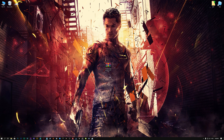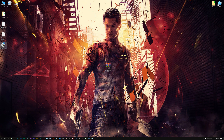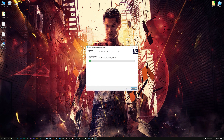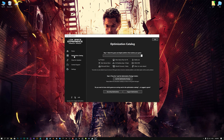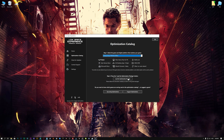Low Specs Experience is a game optimization tool that I developed that will allow you to optimize your favorite games for maximum performance. First of all, start the installation process for the Low Specs Experience. Once it's done, start it from the newly created Desktop shortcut and select the optimization catalog. From the top of the menu, select the applicable digital platform and then select Sleeping Dogs Definitive Edition from this drop-down menu.